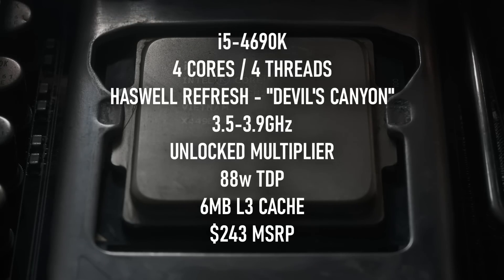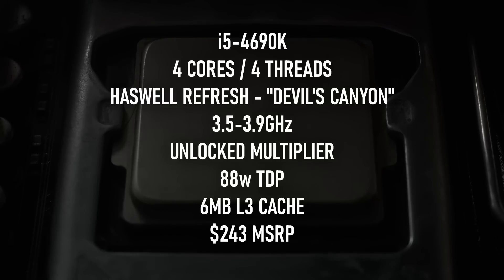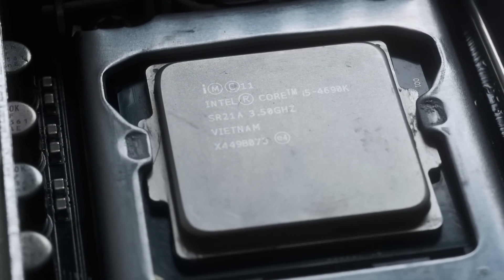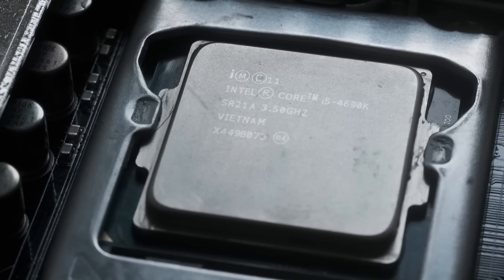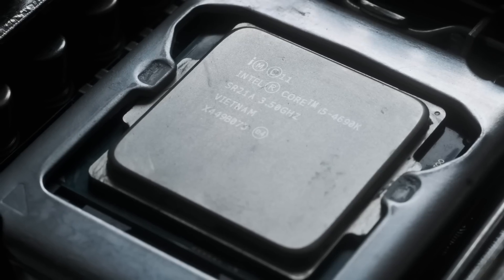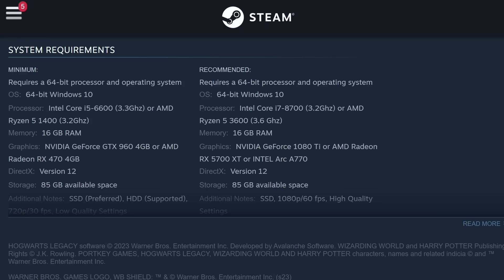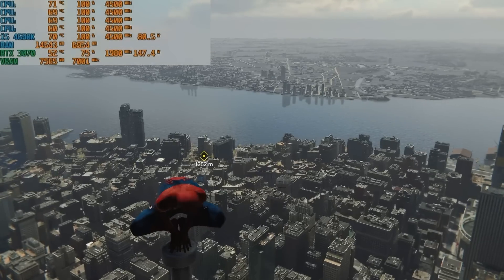Based on the Haswell architecture and featuring an unlocked multiplier, this refreshed model with improved thermal interface material was codenamed Devil's Canyon. A CPU like this would have appealed to those looking for serious overclocking headroom, but today I'm testing at my standardised clock speed of 4.5GHz. Despite coming up on a decade old, these chips can probably still reach higher clocks, but with more and more modern games recommending more than 4 threads, it's possible that even higher frequencies won't be enough to save the 4690K.